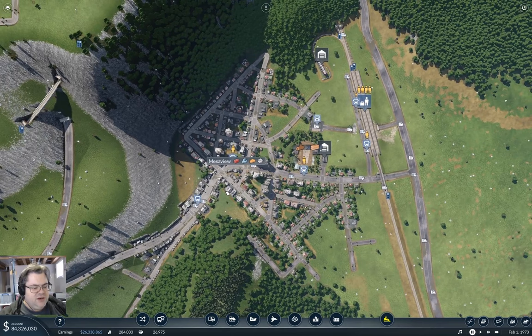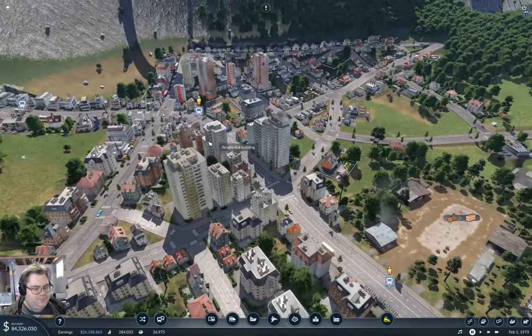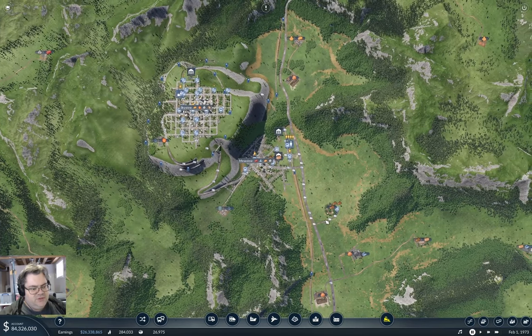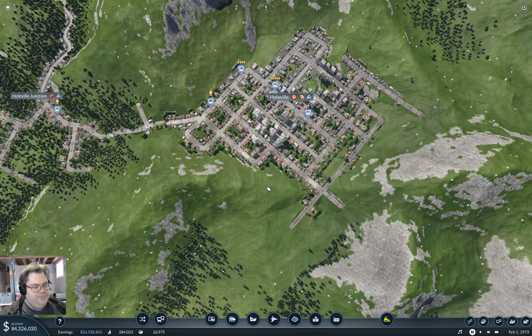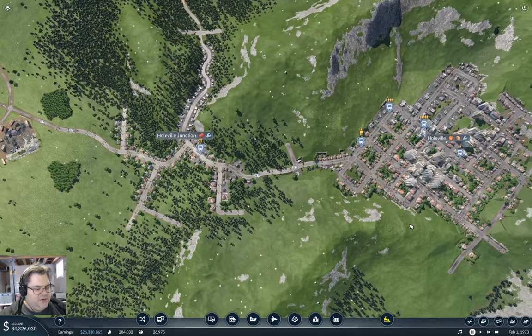I see that Mesa View has got itself a right angle here and angular weird streets in the middle. That's kind of cool, actually, how it's set up. It feels kind of real. Anyway, that's not the point of this episode. I'm going to bring trains out to Holeville. Terribly, terribly exciting.